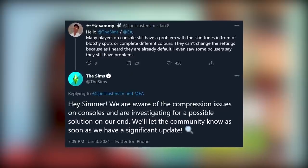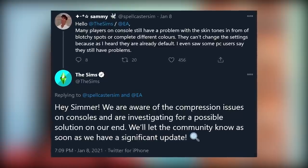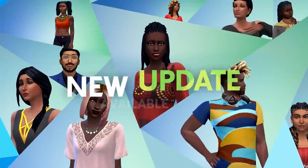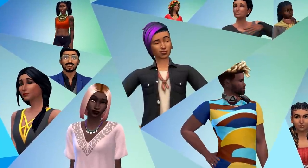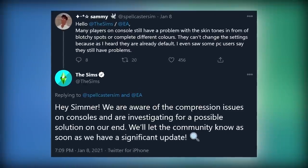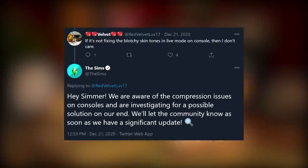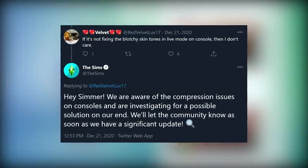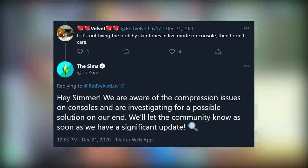Now here's when things get interesting. Remember that response the Sims team made to Sammy? It was actually a copied and pasted response already sent to another Simmer. The reply to Sammy was sent January 8th at 7:09 PM, and the exact same response — word for word, including the emoji — was also sent to RedVelvetLove17 back on December 21st at 12:53 PM. So they have been more than aware of this issue for a long time.